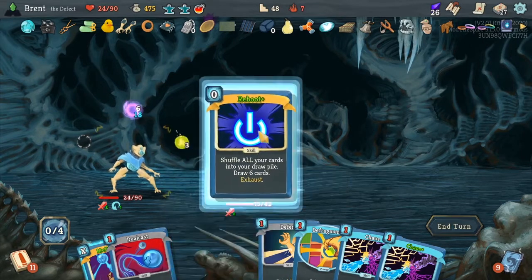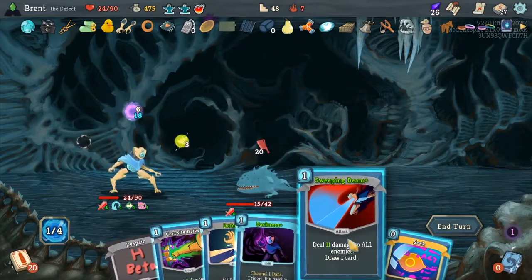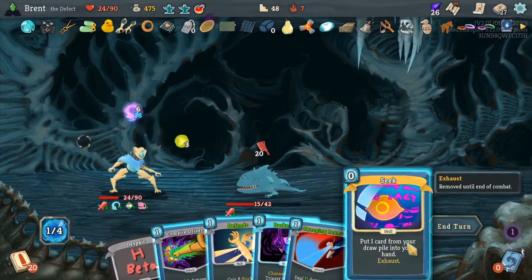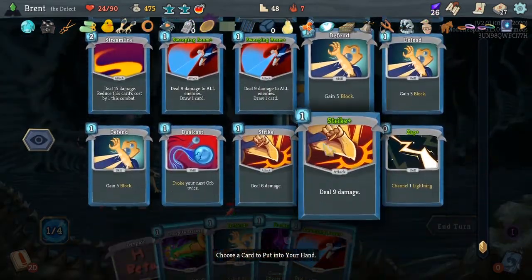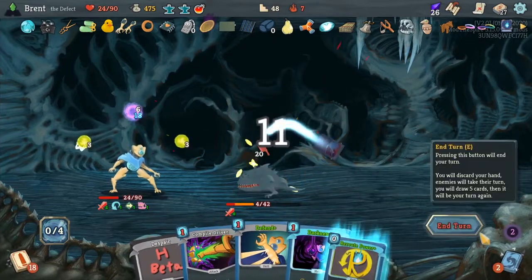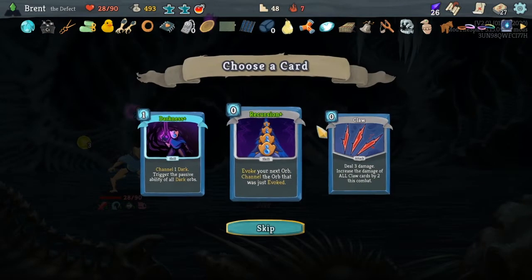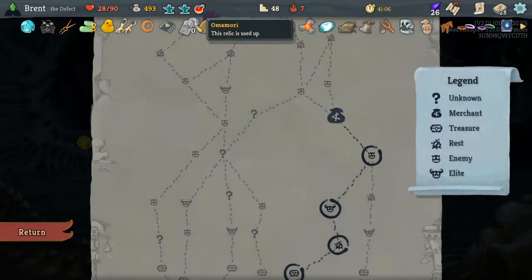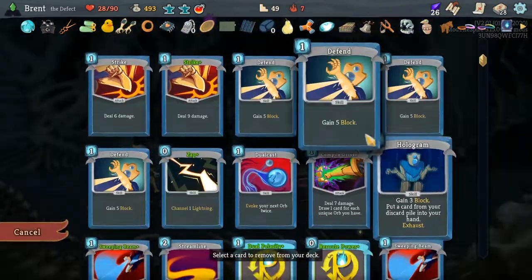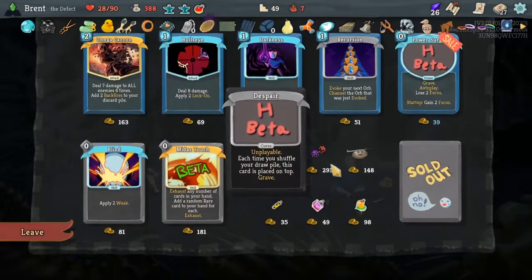Crap. Let's see if I can pull this back out. One energy there — I can Darkness, or I can Sweeping Beam, Compile Driver. We're one short — if I can get a Zap though, and then we do this and end turn, we're good. And we get some more healing. A block potion would be good but nope — I want these two for the final fight. Hello shopkeep. Let's remove another curse to spare — get that out of there.